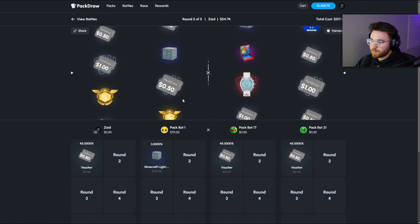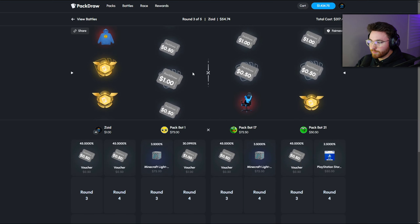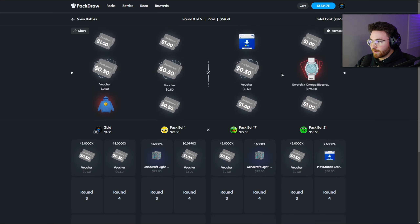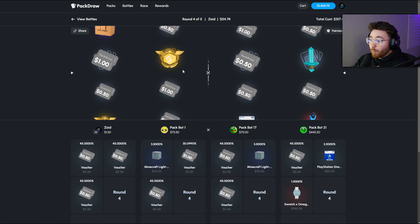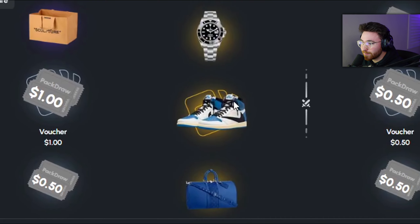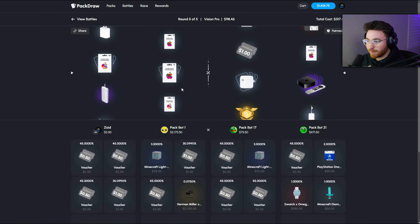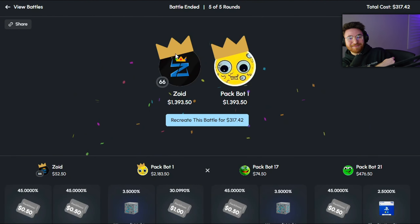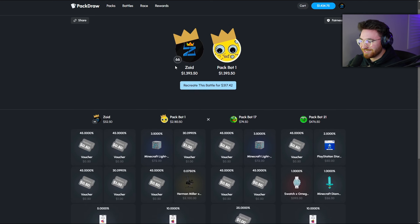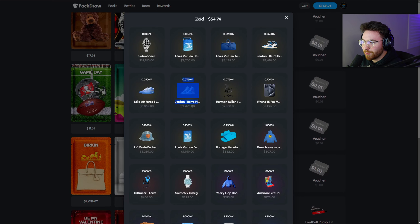We're at 25 cases, pretty much 22. They've just taken the lead. I really want a gold. We've had three golds so far from the Zoid pack and they've all been the same thing, which is very unfortunate. Oh, that's going up! We just hit gold — come on, please don't be the flip-flops. Oh wow, I thought we actually just got the Rolex! It was on that for so long, but 2.1k — that's the chair! We just pulled this chair.